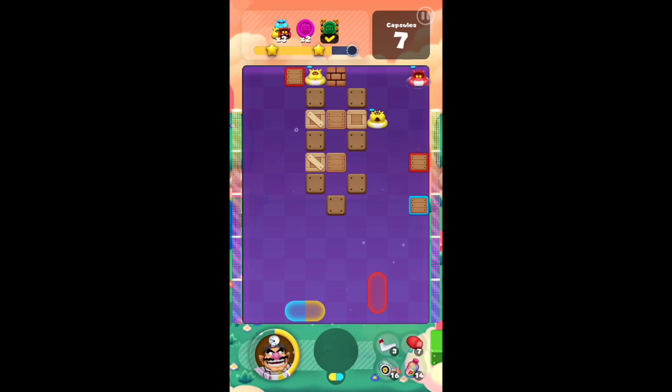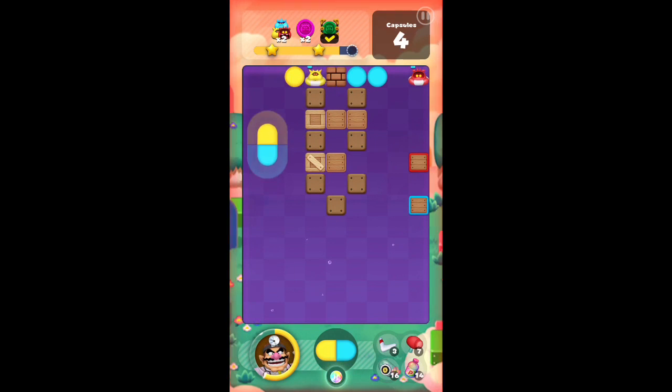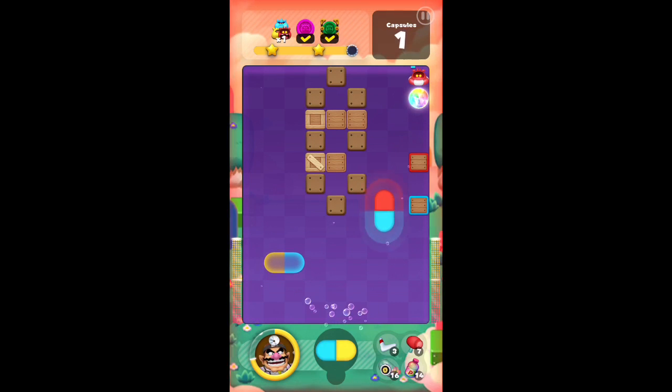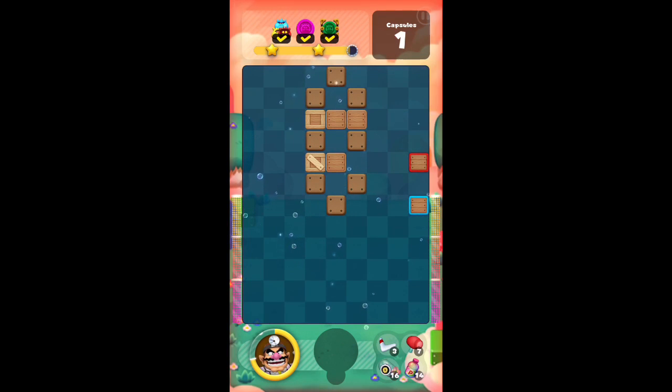I need to get rid of that one; I need to get access to that yellow. I can only get blues. Let's get rid of this first since I have some yellow stacked up. I've gotten rid of everything. I just wonder if that'll be enough points — I think it will. It's cutting it close, but I think we got it.